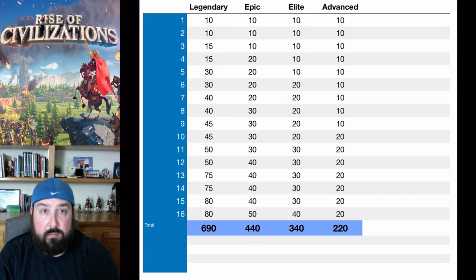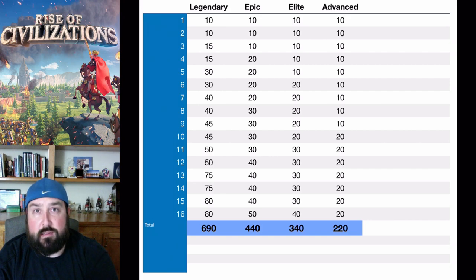Epic and legendary are really where you want to make sure you max out the first skill — especially nukers like Charles, Richard, those types of commanders. You do not want to unlock their other skills before you max out the first one. Once you get to the fourth row here the first skill will be maxed, then you're going to want to go to second star, which is what's going to unlock the first point in the second skill.